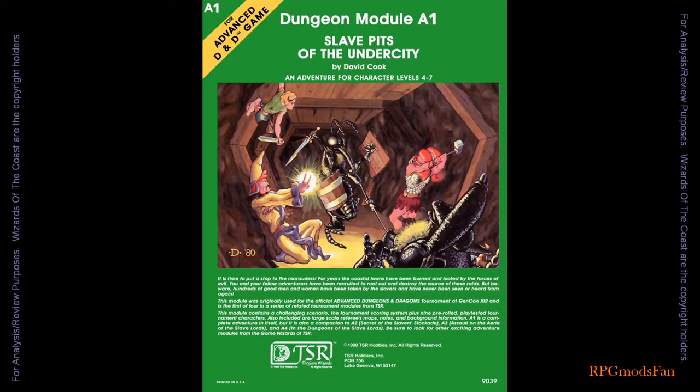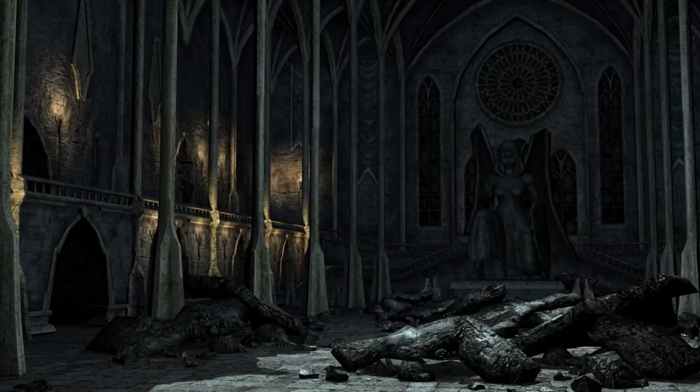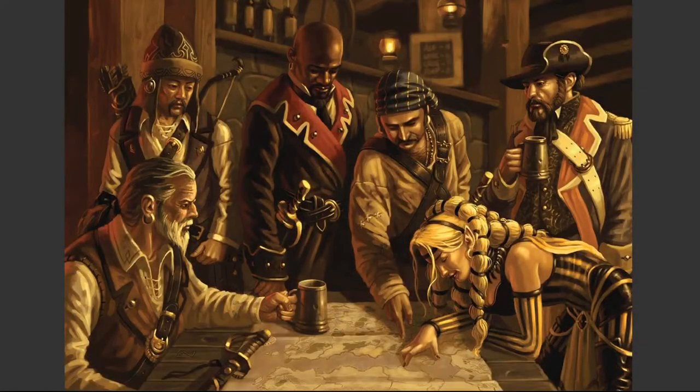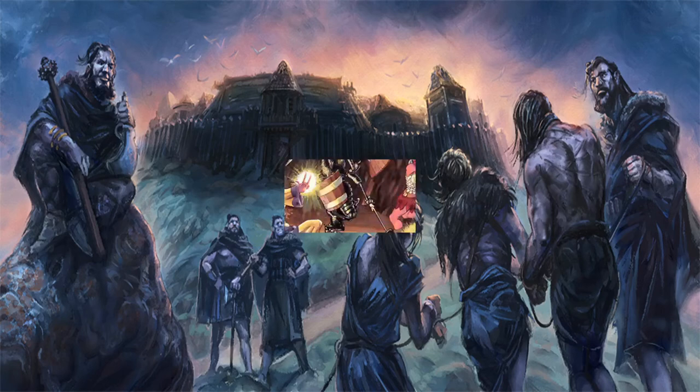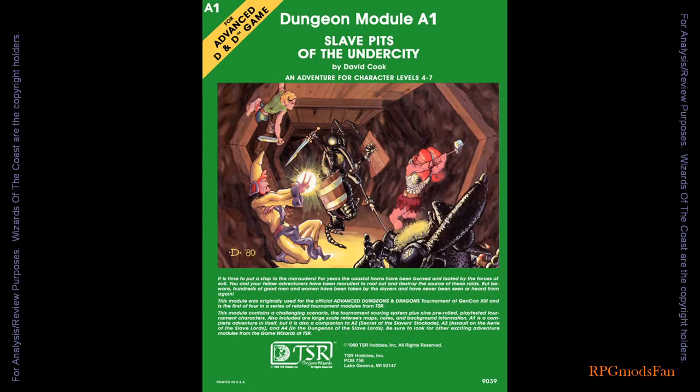In Dungeon Module A1, Slave Pits of the Undercity, a band of fearless adventurers — the player characters if they played through A1 — discovered the slavers, which were mostly orcs, operating out of a ruined temple within Highport City. They found a map showing the location of a slaver base in the Drakhensgrab Hills. Basically, the player characters are expected to follow the map to the slavers' base where this module's adventure takes place. As a Dungeon Master, I would say the player characters also found other incriminating documents of the slavers' operations, instead of having just one map to go by.